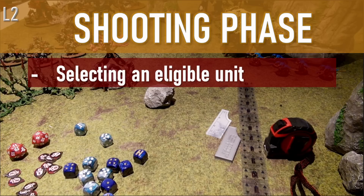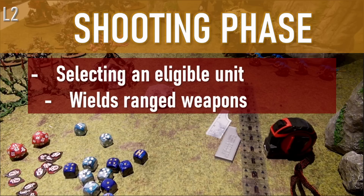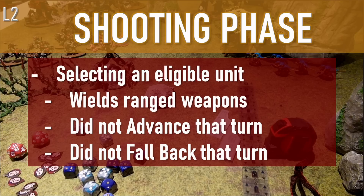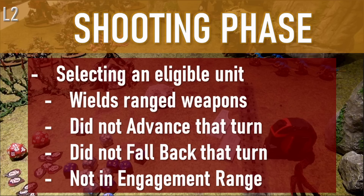Selecting an eligible unit. An eligible unit is one that, generally speaking, is wielding ranged weapons, is one that hasn't advanced that turn — with the exception of assault weapons as mentioned in the first video — and is one that hasn't fallen back that turn either. It is also one that, in general, is not in engagement range of any enemy models.